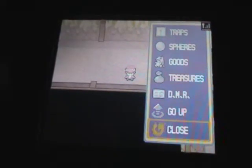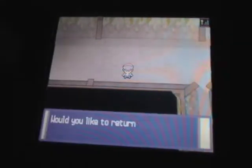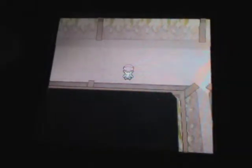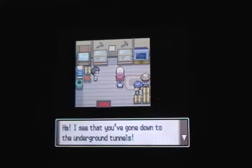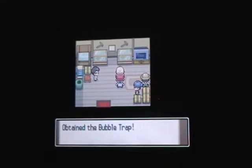You can choose to go up or close the screen. Since I just went down for the first time and completed his mission, I'm going to go back upstairs. We go back and speak to the old man once again, completing our first mission. He gives us our first trap — a move trap, a bubble trap, and a leaf trap.